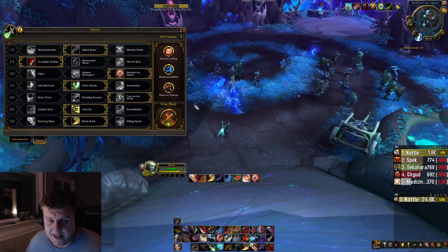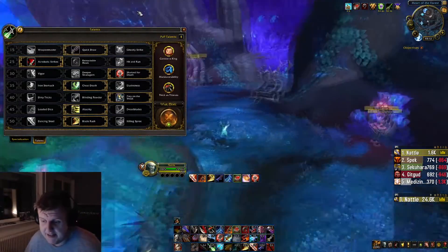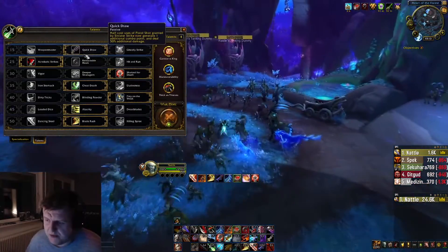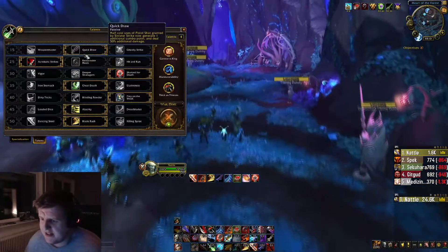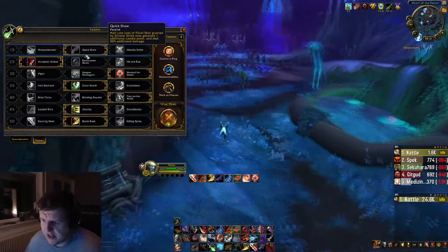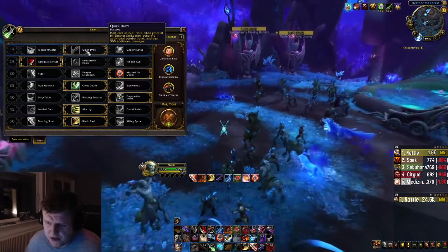When it comes to talents as an Outlaw Rogue, these are the talents I pick for Mythic Plus and cleave scenarios. The first one I pick is Quick Draw — I use it for both single target and Mythic Plus, so I never take it off. This makes it so Pistol Shot half-cost procs from Sinister Strike generate one additional combo point and deal 50% additional damage, so you just get more combo points, which is really nice.